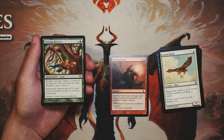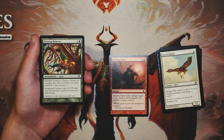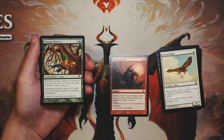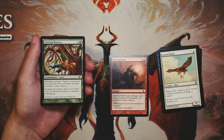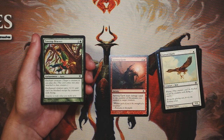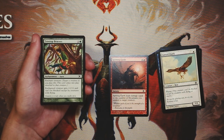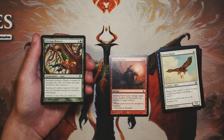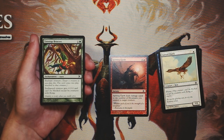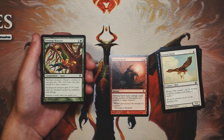Treetop Bracers is an enchant creature for one and a green — the enchanted creature gets plus one, plus one and can't be blocked except by creatures with flying. Same issue as other enchant creatures: you're opening yourself up for a two-for-one. It is more evasion-focused, so you can get in for a lot of damage with the right creature on the right board, but I don't like counting on that. The opponent is going to have blockers, and if they don't, you're probably winning anyway. I don't think this is a worthwhile card.